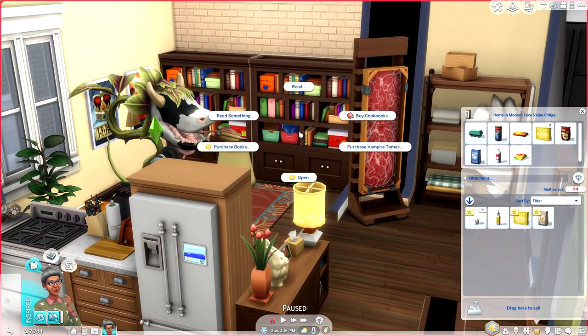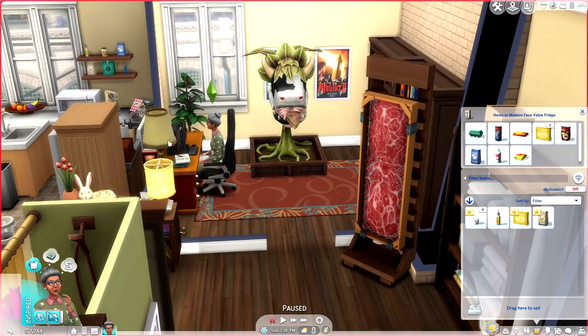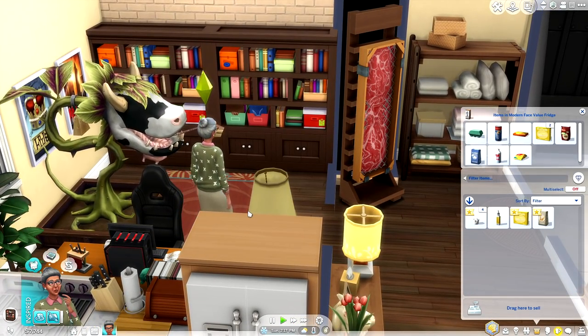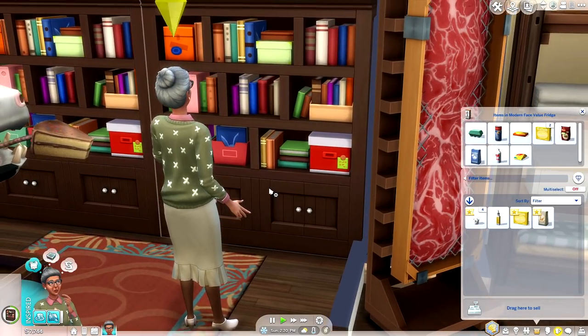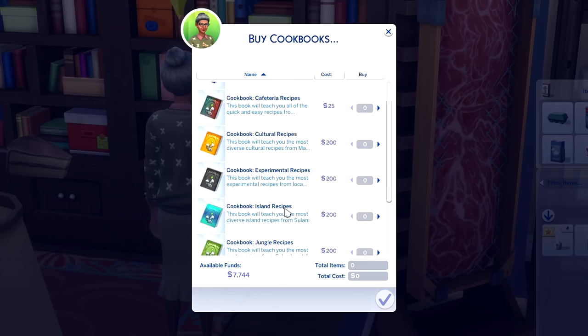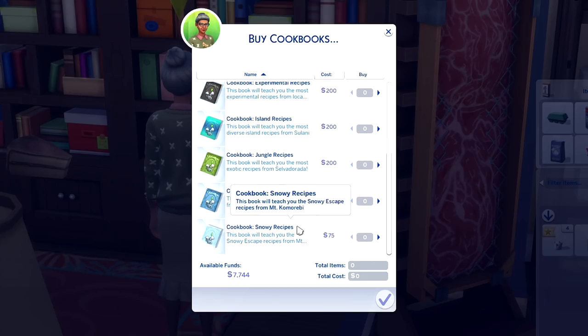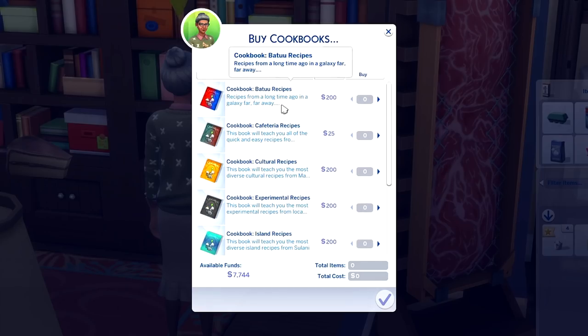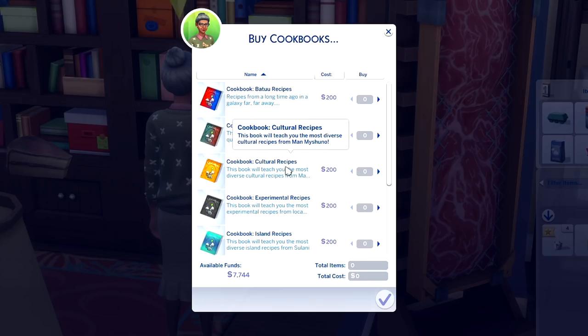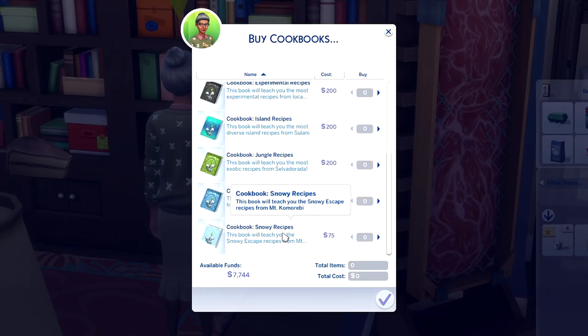With this mod you can also learn recipes from other lands. All you need to do is purchase some of the custom cookbooks. You do need to click your bookshelf — I tried to do it on the computer under order books and it didn't work. So here are your options: you can purchase barbecue recipes, cafeteria, cultural, experimental, island, jungle, seafood, and snowy. If you hover over them, it'll tell you what they teach you. For instance, cafeteria recipes will teach you all the quick and easy recipes from Breitchester. Cultural recipes will teach you the cultural recipes from San Maishuno — though it says 'Man Maishuno,' which I think is a typo. And with the recent update, we also have the recipes from Mount Como.